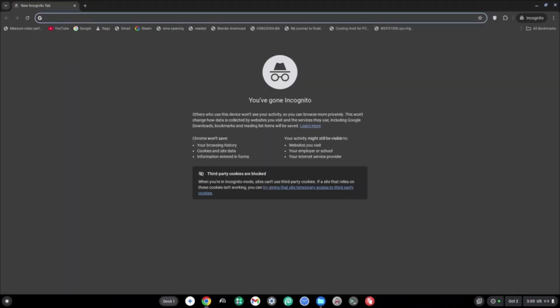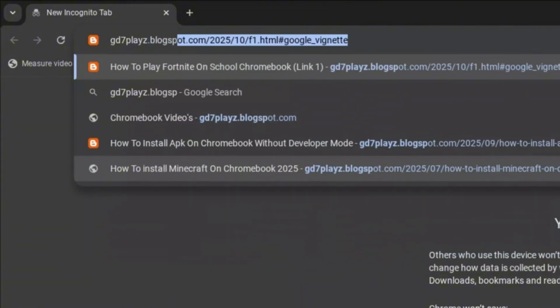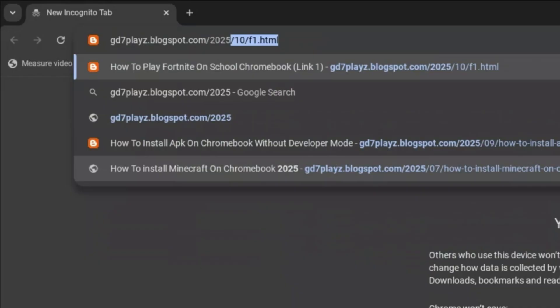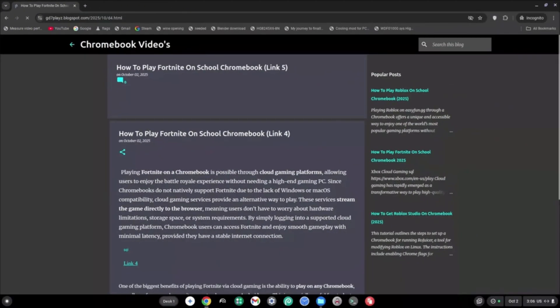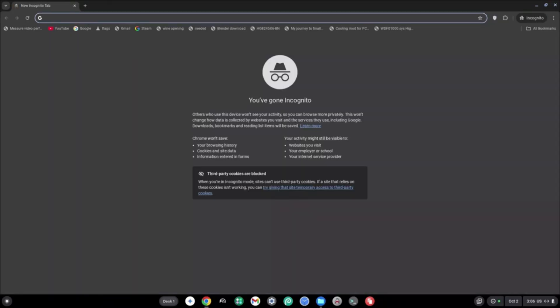The fourth link you want to go ahead and try is gd7plays.blogspots.com/2025/10/d4.html. Once on this fourth link, go ahead and click on the fourth link and try this out and see if it works for you.